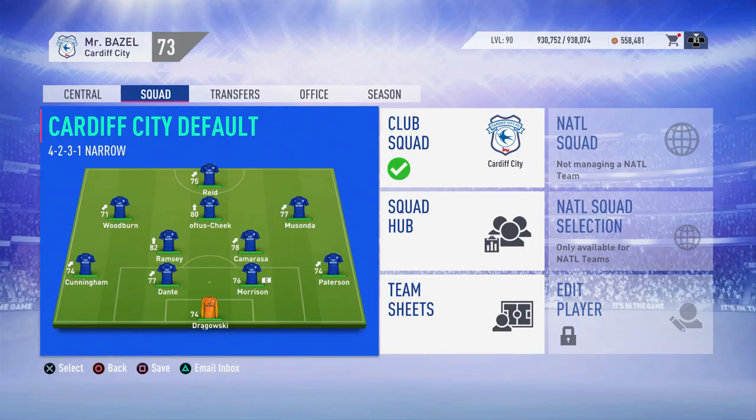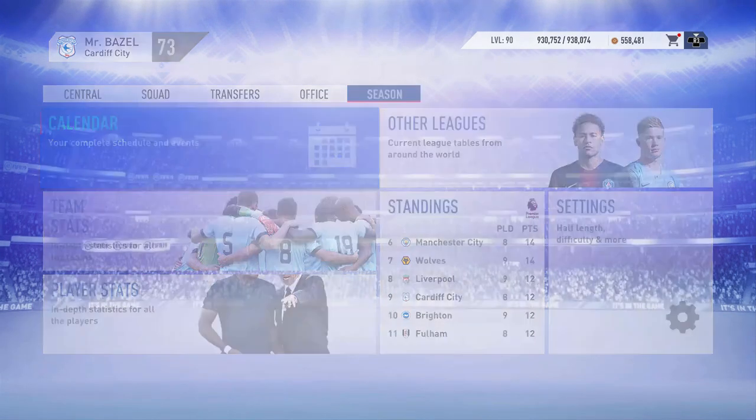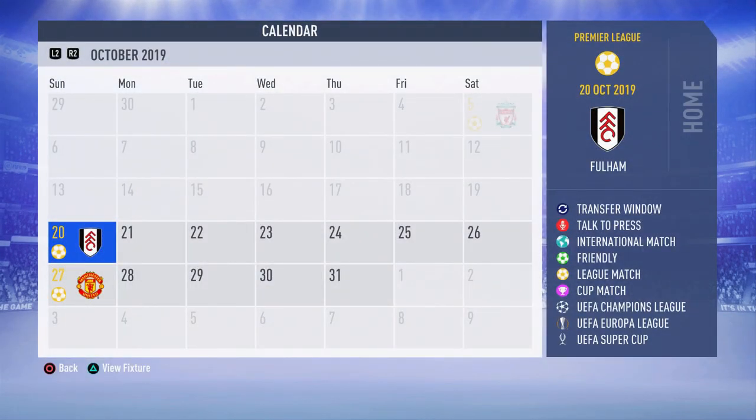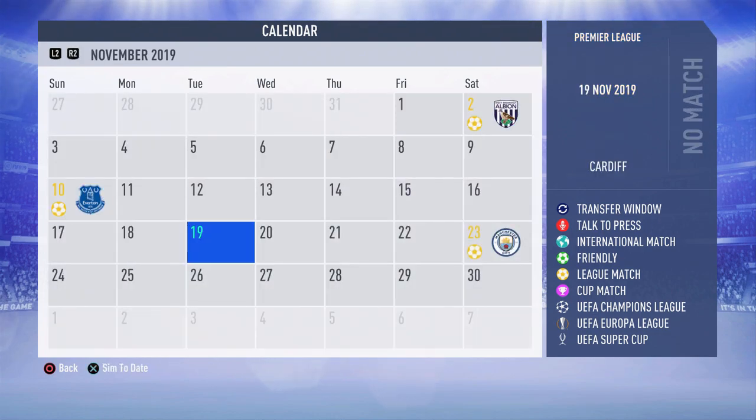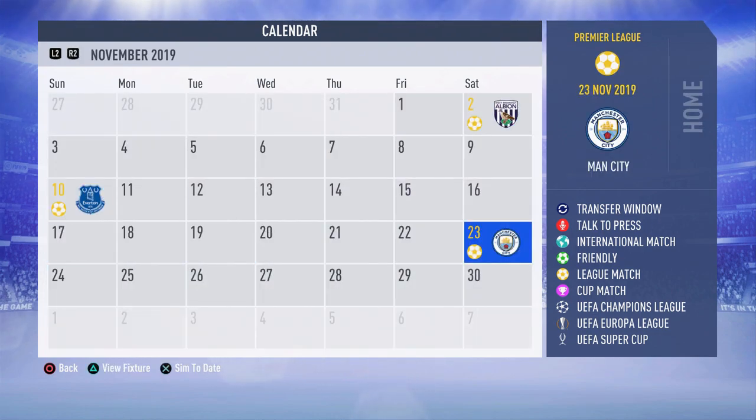Hey, what's up guys and welcome back to a brand new video on the channel. Today we have another episode of the Cardiff City career mode on FIFA 19, Season 2, Episode 5. As you can see on the screen, the squad — every single player apart from Morrison and Drowski the keeper — is going up and improving in ratings. In the calendar right now I'll be playing Fulham, simming the West Brom game, playing Everton, and playing Man City all in this episode.